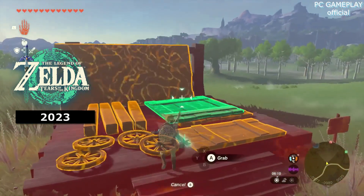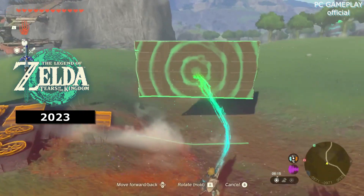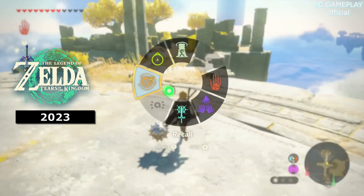Like Sheikah Runes, you can access whatever ability you have currently selected by just pressing L, but to swap between them, you need to hold L down for a second, opening this menu. By moving the right stick to select an ability, then letting go of L, Link switches to it. You'll notice that there's a new ability here you haven't seen yet.